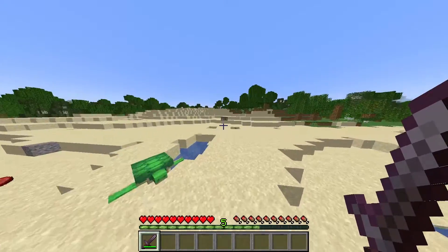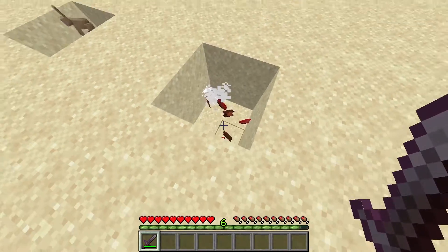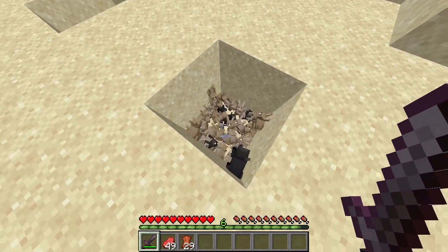To make the leather tunic in Minecraft, all you're gonna need is eight pieces of leather. You can get it from killing cows, which is the absolute fastest way — plus you get meat — or alternatively you're gonna need to kill a bunch of rabbits.